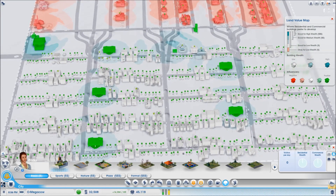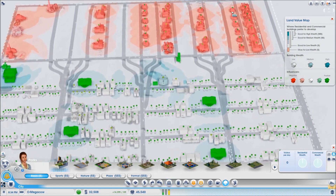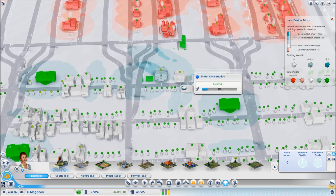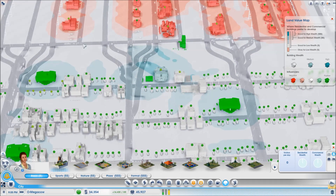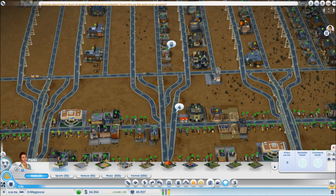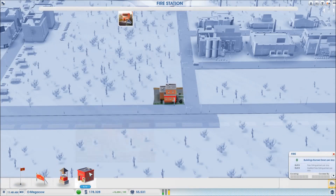There's a tiny little patch up here — what's caused that? That's the darned fire station. Well, that's gonna have to get moved. This is the most difficult thing — trying to avoid medium wealth and spacing these buildings out so that you don't get any medium wealth. I'm just gonna put the fire station over here.